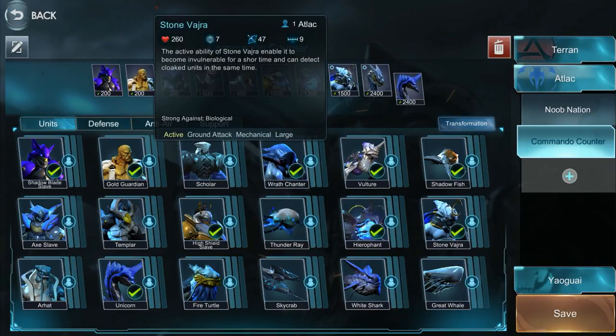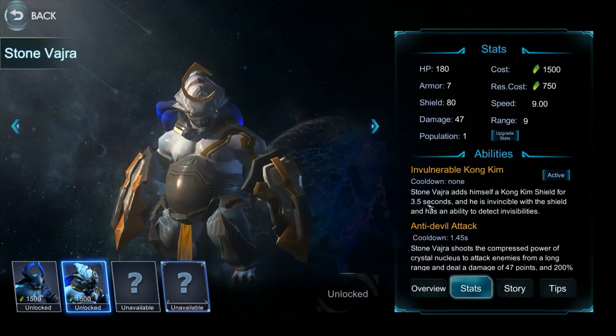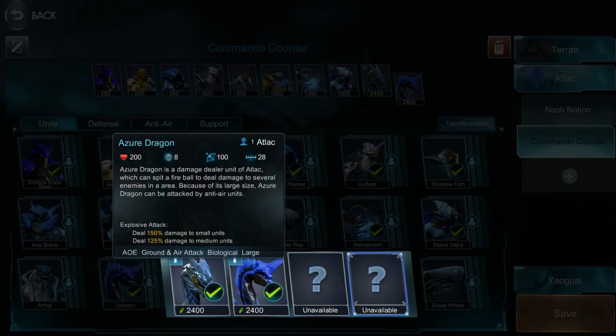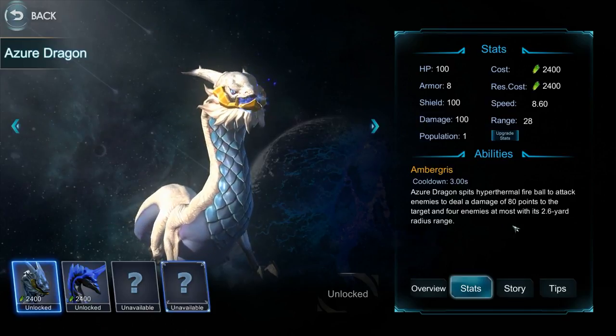I've also unlocked the Stone Vajra. It has an ability you activate — for 3.5 seconds the Stone Vajra becomes invincible, can't take damage, and sees invisible units. So if you're going up against a group of commandos, you build a few of these; when the commandos try to snipe them, you activate the ability and they can't get hurt. The commandos become useless. In my anti-commando build I also put in the Azure Dragon, because it can attack air units — the Unicorn can't.